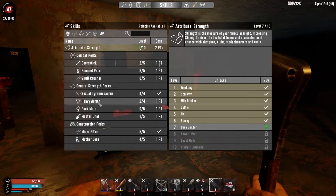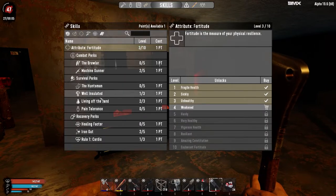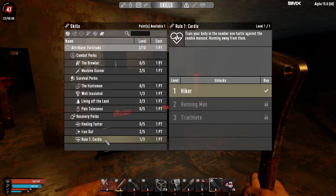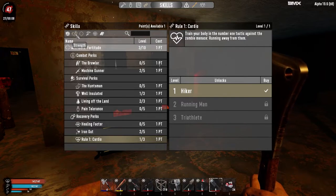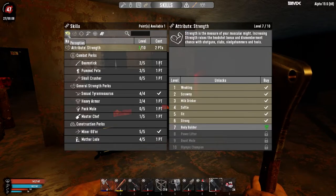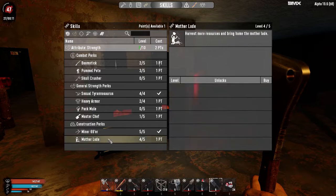For Strength, we've got full Sexual Tyrannosaurus. We could go another point into Mother Lode and finish that out. Iron Gut and Cardio would be nice to have but those are going to require more points in Fortitude, so let's go. We do need to do some mining tomorrow. Yeah, let's go to the last point in Mother Lode.